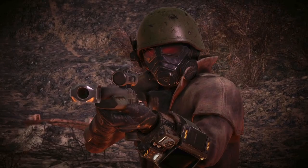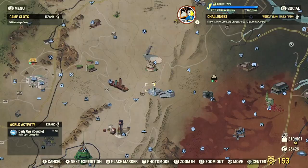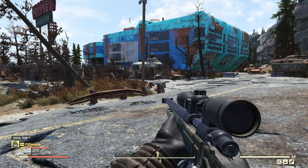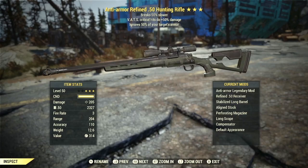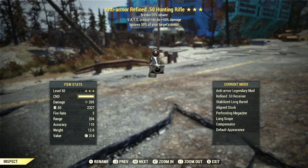Now that we've covered the special stats, perk cards, and Legendary perk cards, let's go and test this build out on all the enemies that Appalachia has to offer. We are over at West Tech, going to try this build out on some Super Mutants at the West Tech Research Center. There are a few different guns we're going to be using with this Rifleman build. First of all, we do have an anti-armor VATS crits do plus 50% damage hunting rifle. And with each hunting rifle, there is a mod and a plan that can change the receiver from the standard to a 50 receiver, so you can use the same bullets as the 50 cal machine gun.